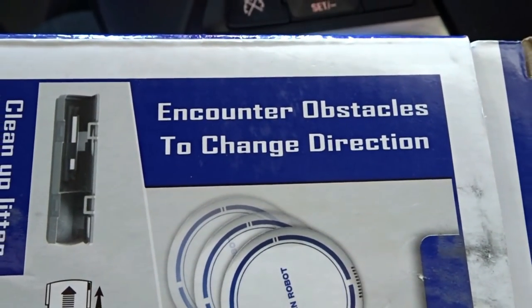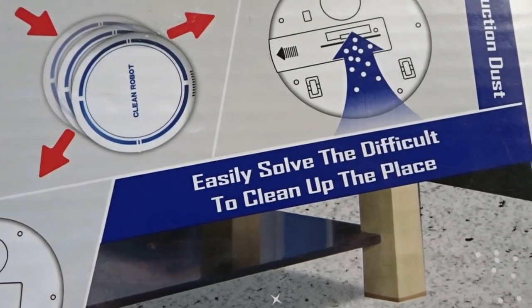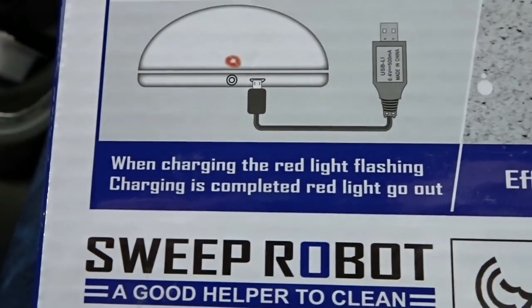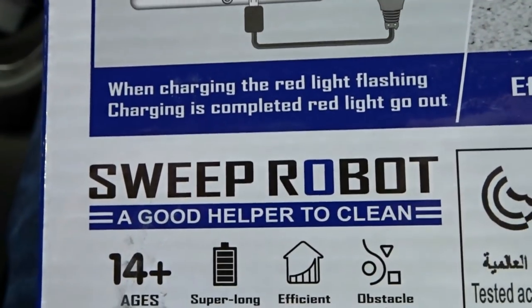Encounter obstacles to change direction. The suction dust — easily solve it — difficult to clean up the place. Fish and clean dust garbage room. Don't forget: when charging, the red light flashes; charging is completed, red light goes out. Sweeper robot — a good helper to clean.